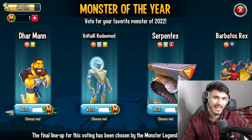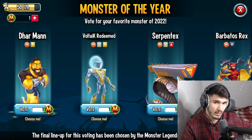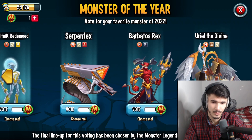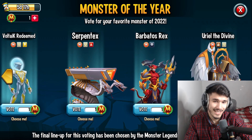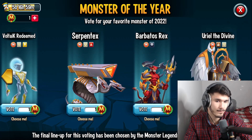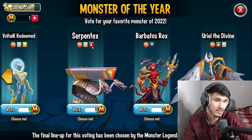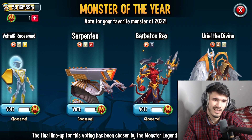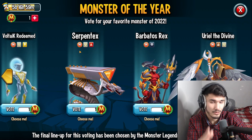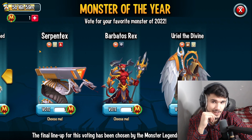Here's the thing — as much as I like Voltic Redeemed, I have been using Dark Voltic as well and I still use Dark Voltic. Don't bully me in the comments! Besides that, Serpentix and Ural the Divine were like stupidly OP in PvP — every battle you'd see Serpentix, you'd see Ural back when they first got released. I like Ural a lot and I also like Serpentix a lot — it's just a difficult decision.